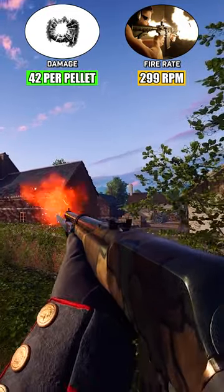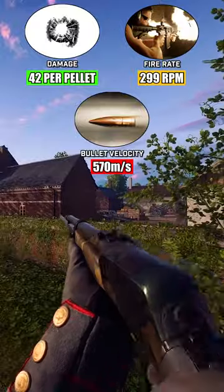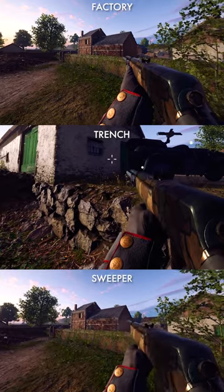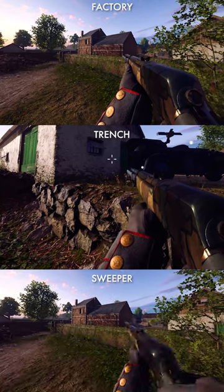Due to this, as well as the weapon's bullet velocity of 570m per second and steeper damage falloff when compared to other SLRs, the M1907 is best suited for a more aggressive playstyle. The M1907 is available in a Factory, Trench, and Sweeper variant, with the aforementioned fully automatic fire only being available to the Sweeper.